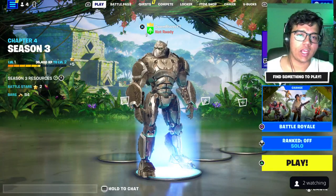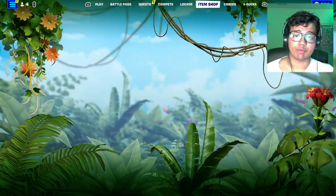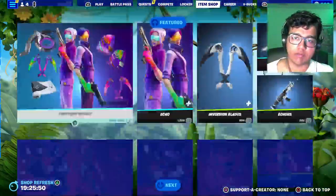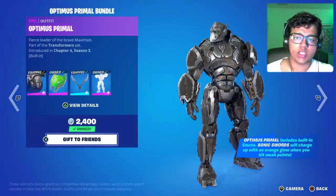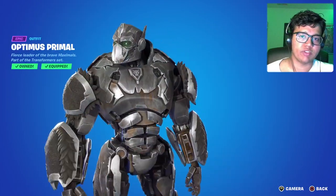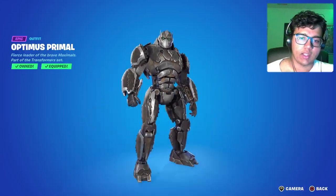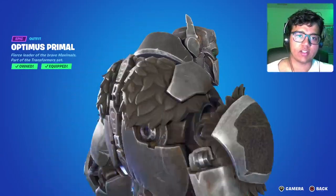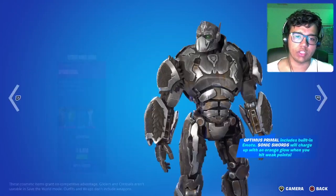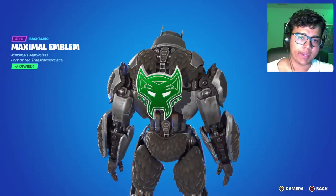We actually got an Optimus Primal skin as soon as the season started — I think that's pretty cool. Let's check out the item shop real quick. I already bought him but haven't played him yet. So here he is: the Optimus Prime bundle. First up, we got the skin himself — Optimus Primal — pretty cool, very accurate to the movies, and honestly I really dig this design. He's kind of buff but I can dig it.